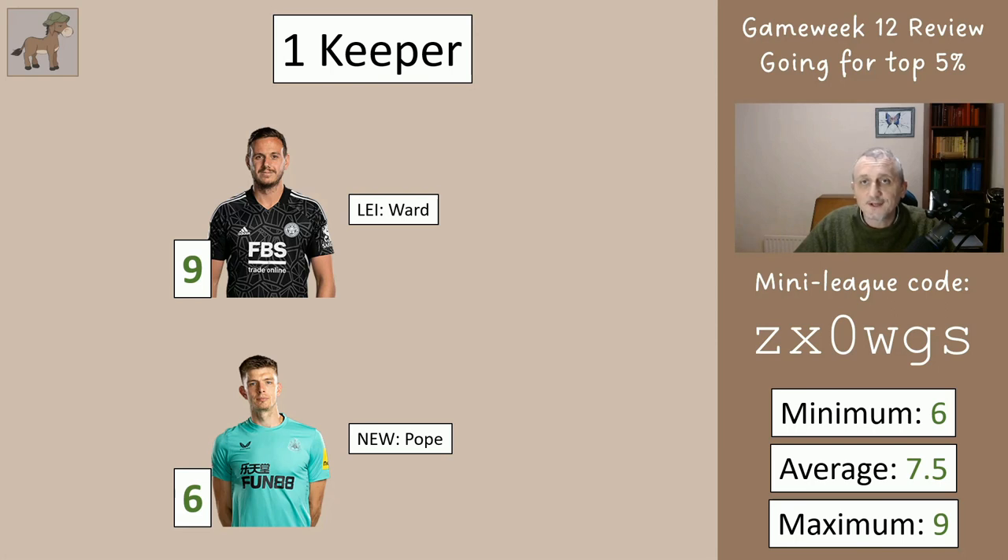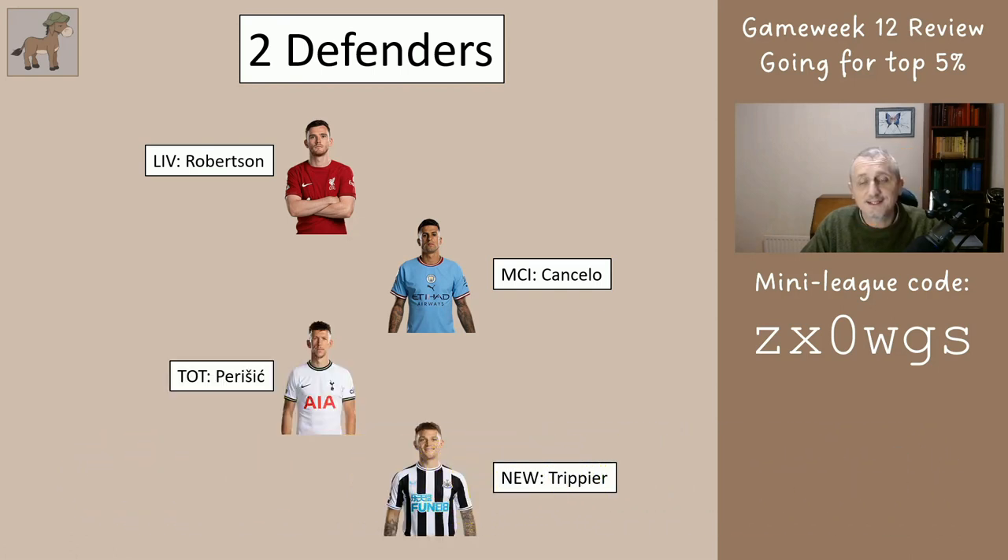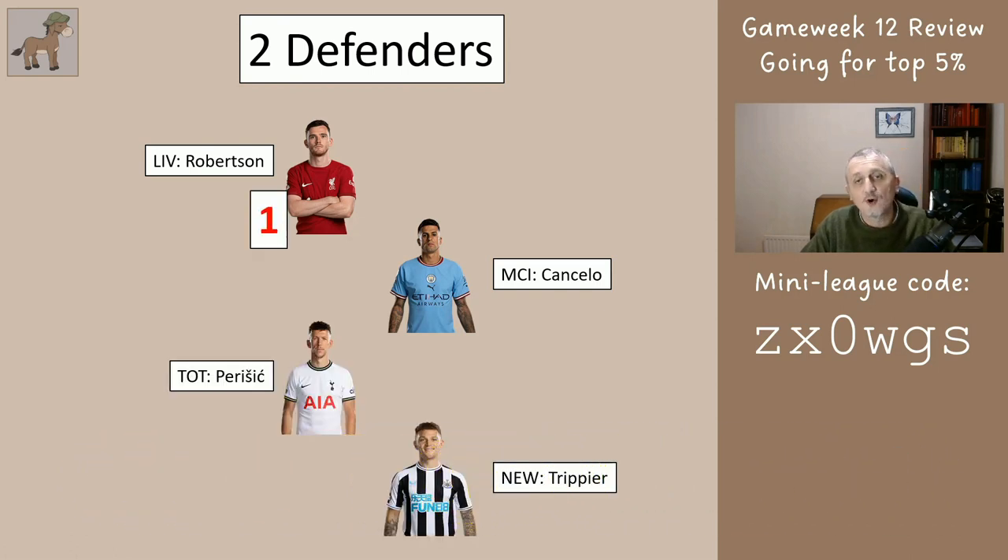For most of the players in game week 12 I can't do the average calculations because there are so many absentees, but I will still show you the best scores I can at the end. The defenders — you would have had two of these: Robertson, Cancelo, Perisic, Trippier. Robertson got one, Cancelo didn't play, Perisic got one, and Trippier got nine.